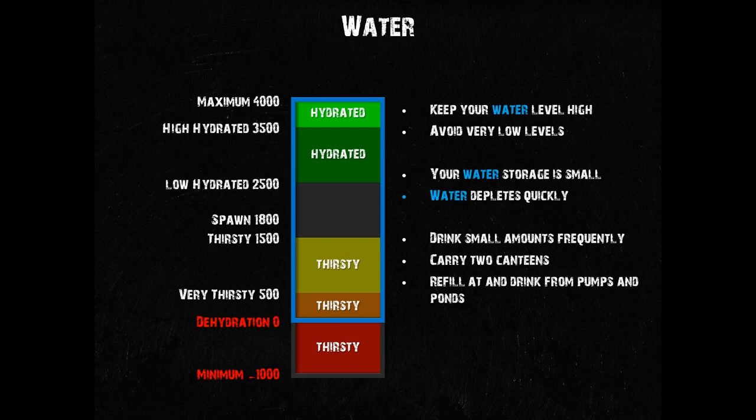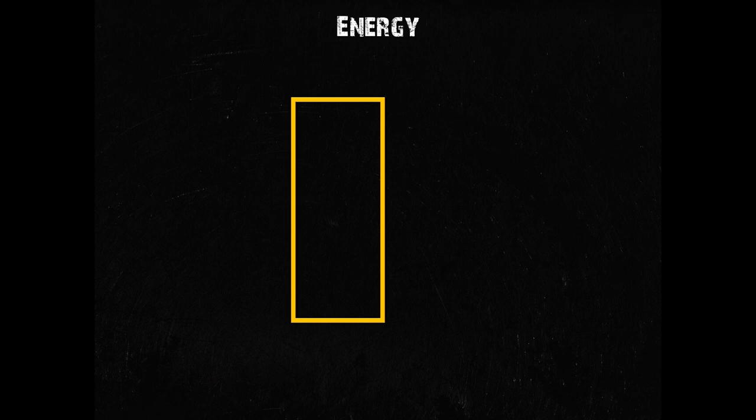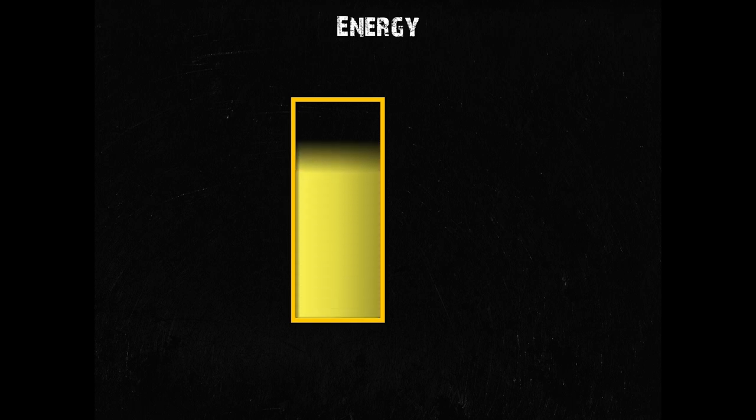While water is more critical to your survival than energy, you obviously can't neglect it. While your water storage may only contain 4000 units of water, your energy storage is much larger — it can store 20,000 units of energy. I like to think of those 20,000 units as being calories that you store in your body, in your muscles and your fat.